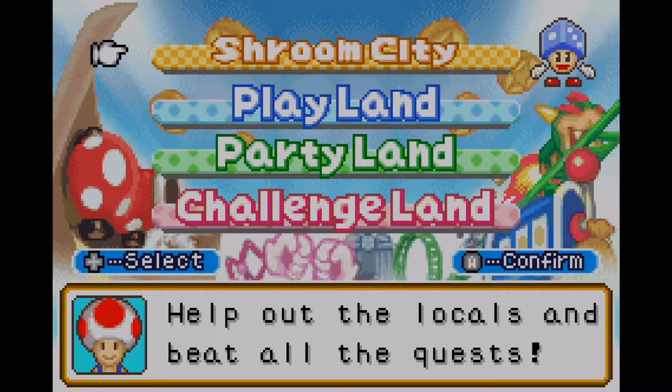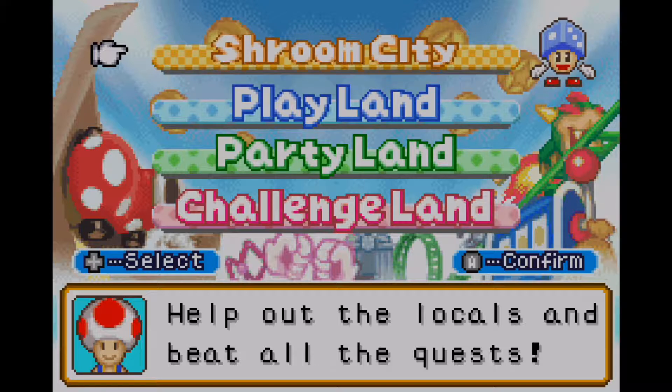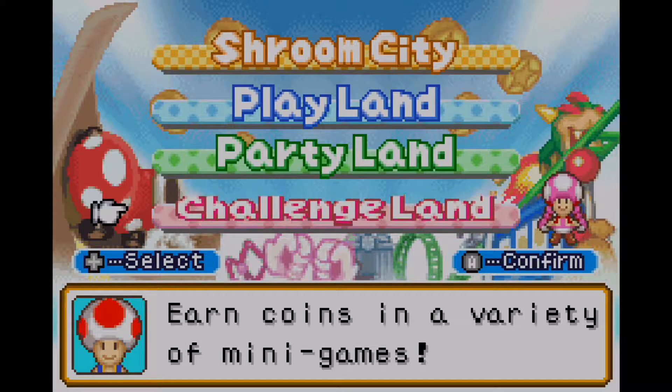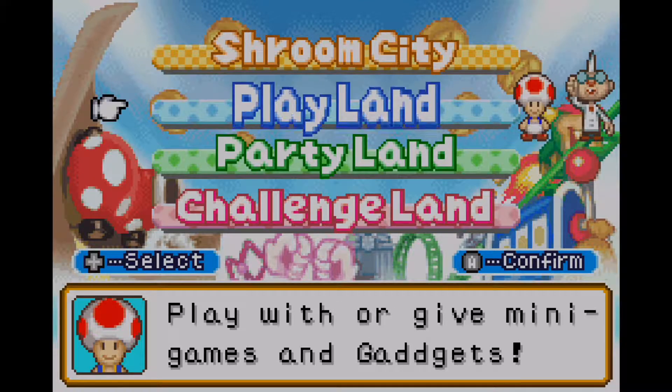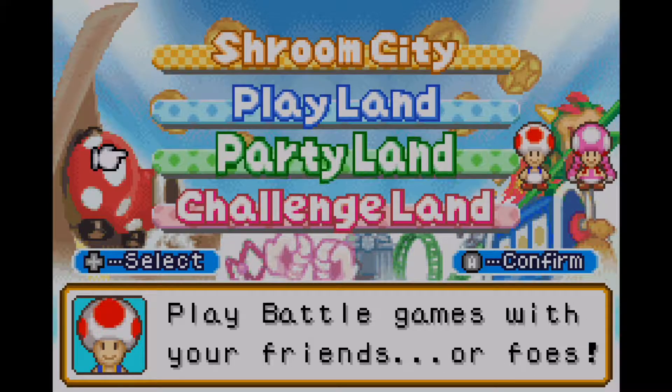I'm probably not going to touch that mode ever again. Today for this episode, we're going to be anticipating the next mode this particular game has to offer — the forms of Challenge Land. I'll get into Play Land at the very end, but I'm probably not going to be showing off Party Land because it's basically playing through the exact same minigames over and over again, except you're going through 100 minigames all in one run.